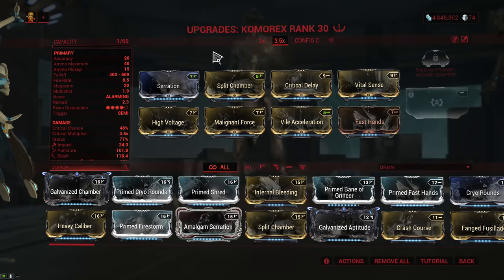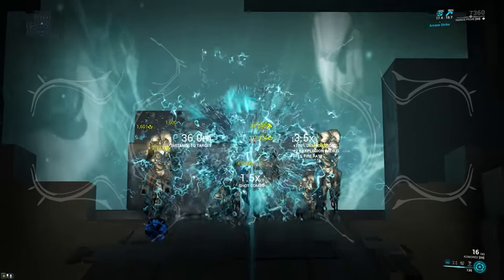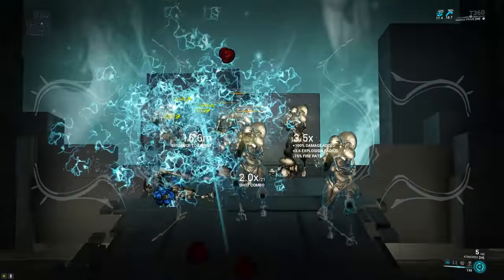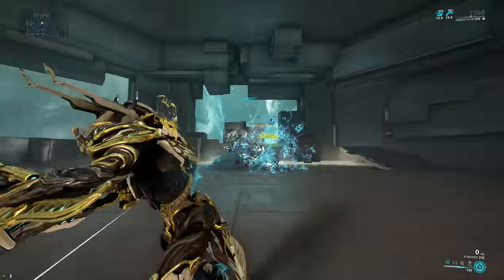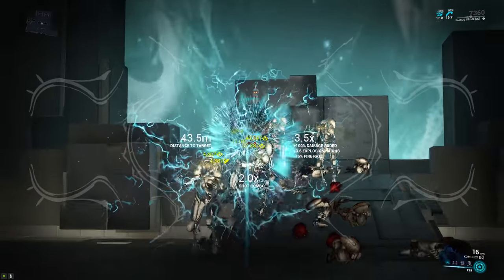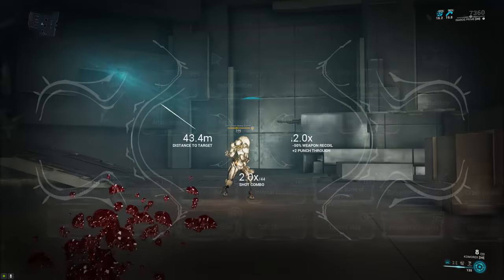Next we have the Komorex Sniper Rifle. The fire rate was reduced from 6 to 5, but to compensate the base damage went from 87 up to 97, and the radial damage on the 3.5x zoom went from 33 to 53. The Komorex is kind of like a dual sniper rifle — a 2x zoom that's great for single target and a 3.5x zoom that's great for AOE. Both modes are now better, though it's far more noticeable with the AOE mode using the 3.5x zoom.